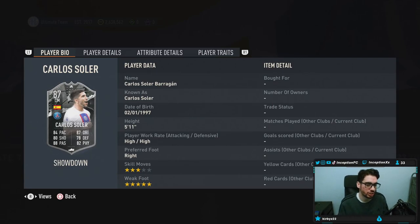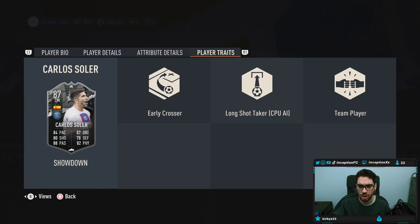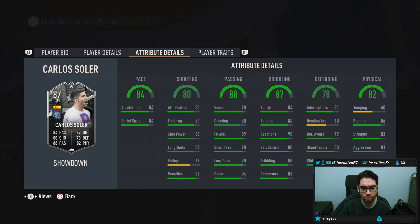It doesn't look too bad. It might be a similar situation to Ceballos, to be honest. 5'11", high-high work rate, right-footed, 3-star skills, 5-star weak foot. I prefer the weak foot over the skill moves when it comes to midfielders, so that's a really good thing. Player traits: long shot taker, team player, early crosser. You're going to be giving this card a Shadow Chemistry style, just like the Ceballos card.